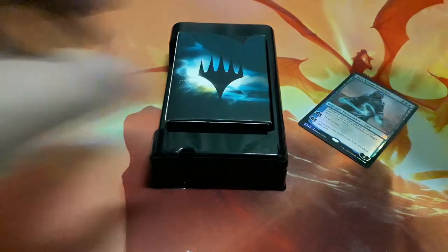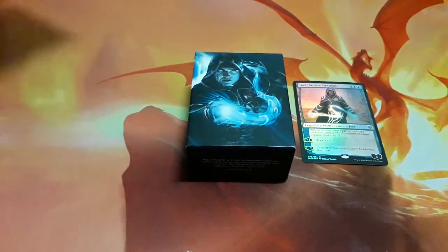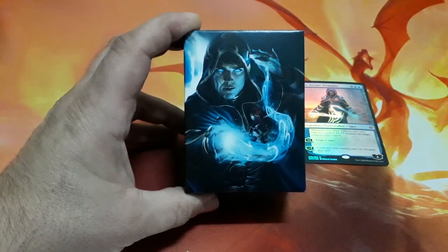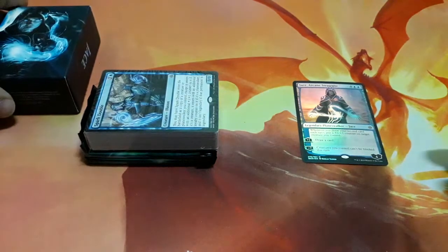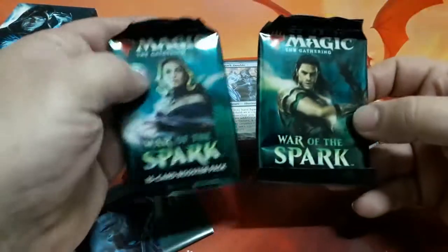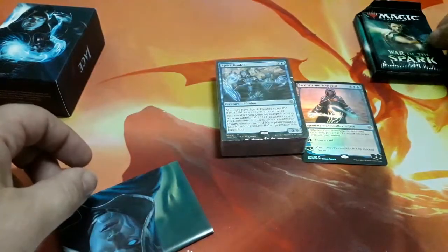To the sides here we have our planeswalker cards and our deck box — great art as usual. So let's see the rest of the goodies. Here is our deck, our two booster packs, and the strategy insert for this deck.